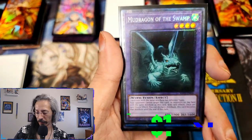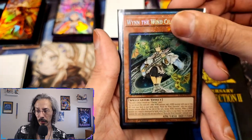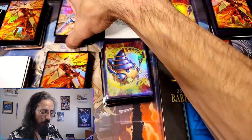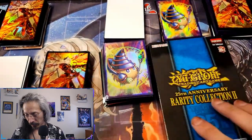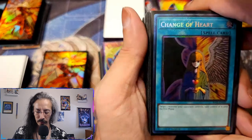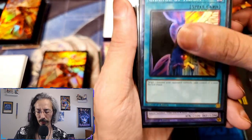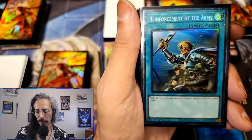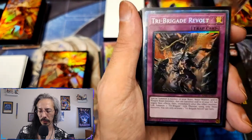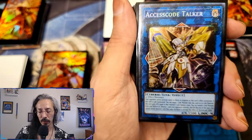Masked HERO Dark Klaw, Muddy of the Swamp, Decode Talker Heatsoul, Wind Channeler, Artemis. Change of Heart, Elder Entity N'tss, ROTA, Lava Golem, Lava Golem again, Tri-Brigade Revolt — and then we get into Rarity Collection 2: Accesscode Talker, XYZ Encore, Exosister Pax, Number 2, Number 60 Dugares, Ryko the Lightsworn — Soul and Luna.